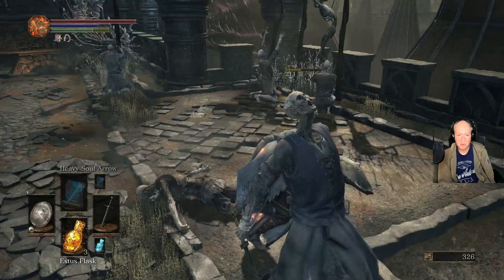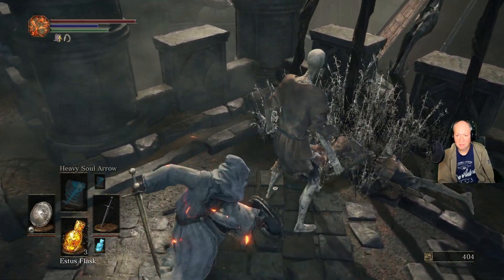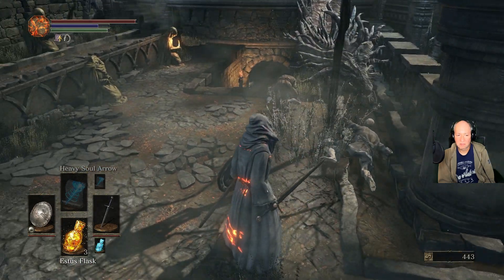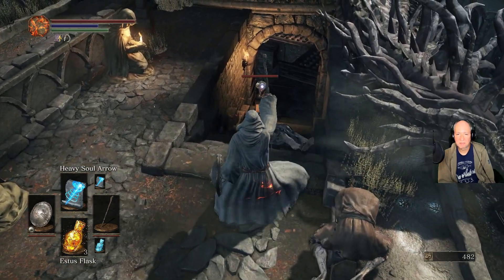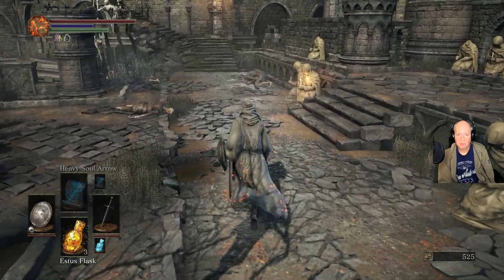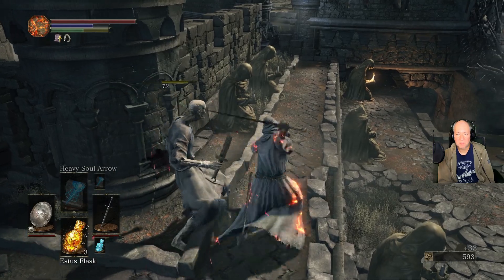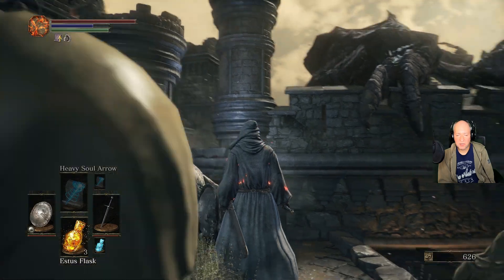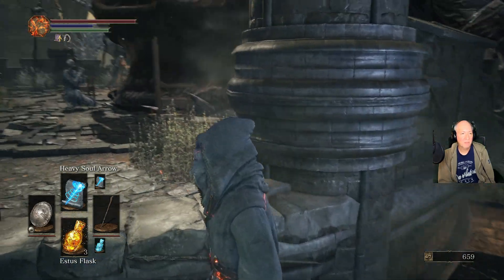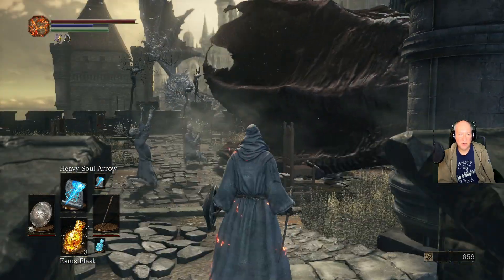Get behind that dude. There's a guy down here — I'm going to zap him real quick. Left him alive, can't do that. Got him. There's two more guys over here. There's another guy — I'll just show you here real quick. He's going to start coming this way, so we'll just wait. You want to have gone through this area below here, so I'll show you in a sec.